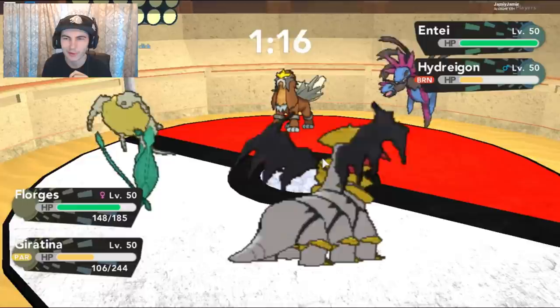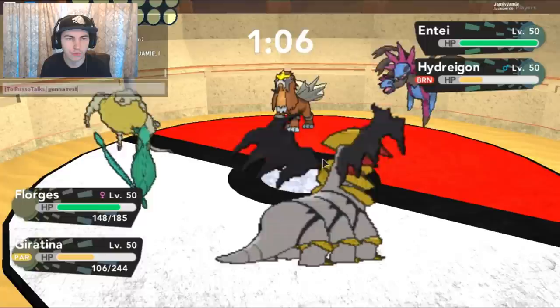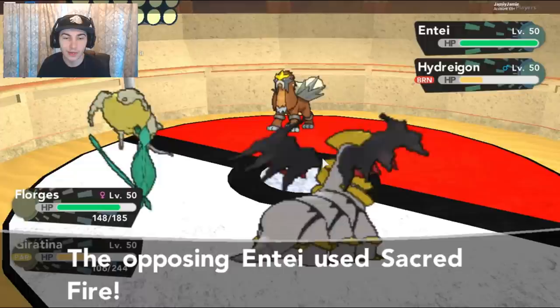I think the Hydreigon used Dark Pulse — unless that was the Crobat, then never mind, I have no idea what this guy is using at all. Gonna Rest, because I need that paralysis gone. Because if he keeps getting Zen Headbutt flinches on his Flogus, then that's really, really bad. Gonna Fly — okay, that's completely fine. Sacred Fire's gonna hit the Flogus actually very, very hard. Searing Grace — it's like a 20% flinch chance.